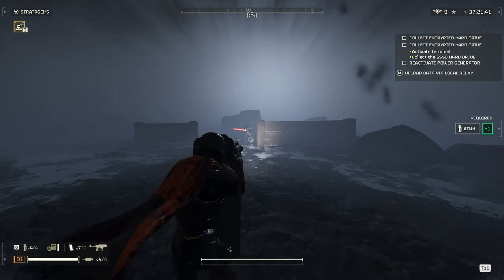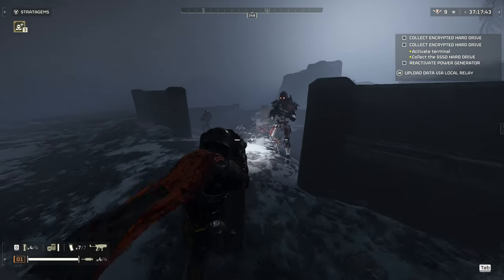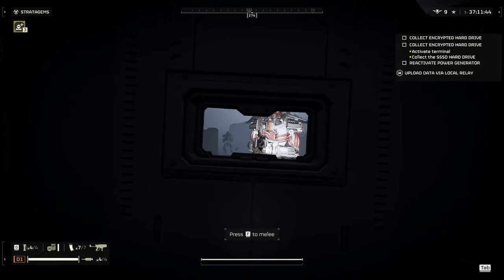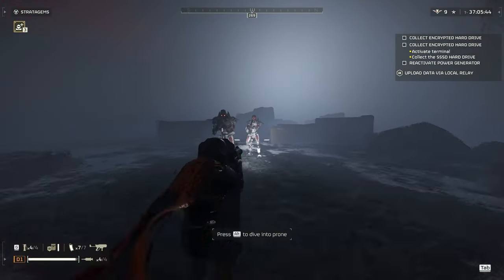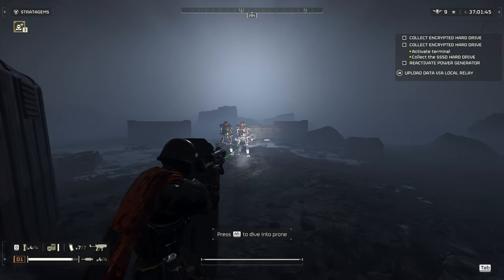First up, the Pummeler is incredibly lightweight. This lets you ditch the two-handed grip and fire from the hip, all while doing other things. Need to break into a building while keeping your shield up? Gotta carry a crucial package to the objective without sacrificing firepower? Pummeler's got you covered. This kind of adaptability can give you a serious tactical advantage in fast-paced situations.